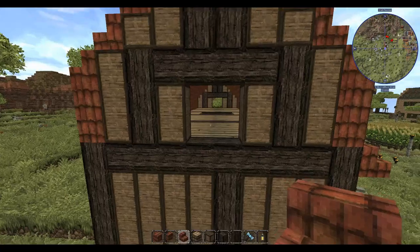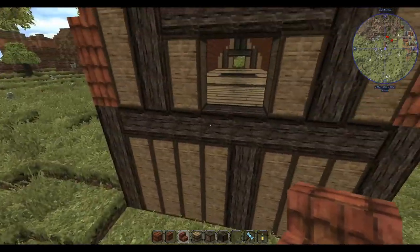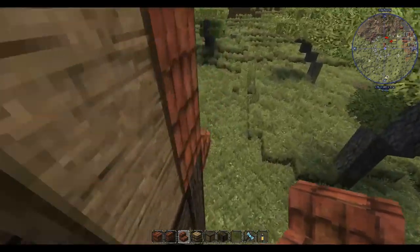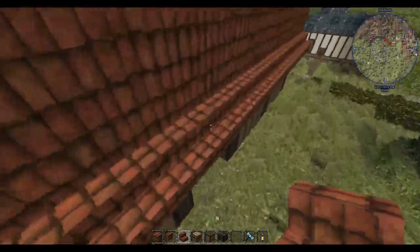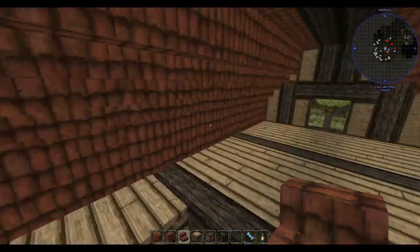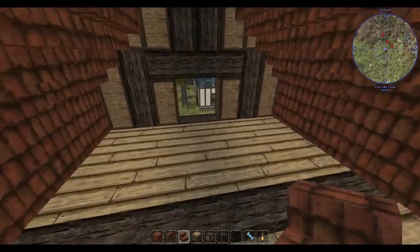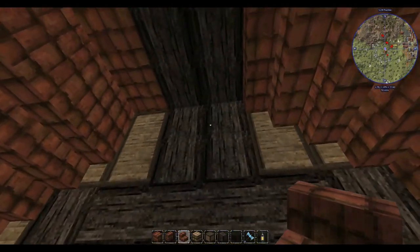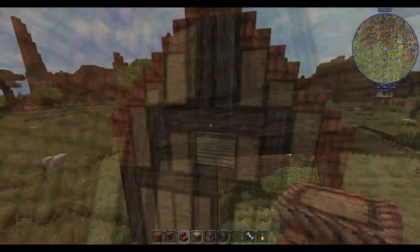Now we're going to put in our floor for the hayloft starting on this end, and we're going to use first logs — this will lighten up the interior quite a bit. Let's get some lights in here. For our roof, we're going to use this red tile, using pretty much all three types of blocks.